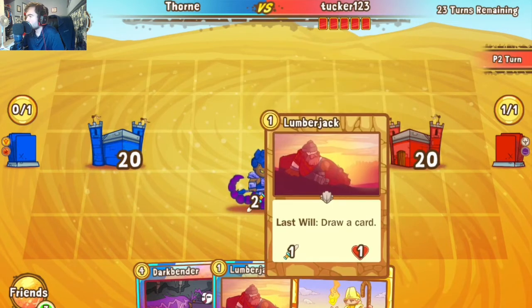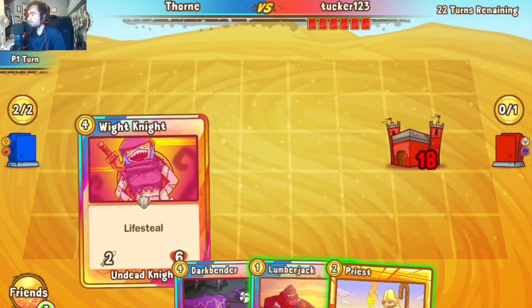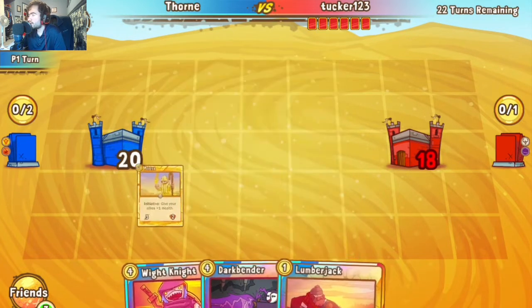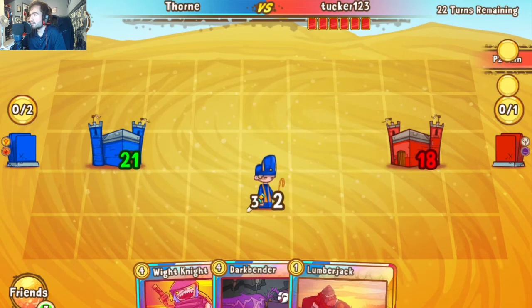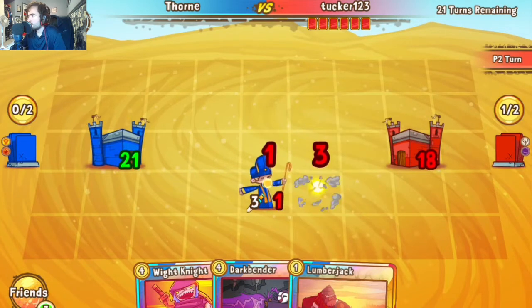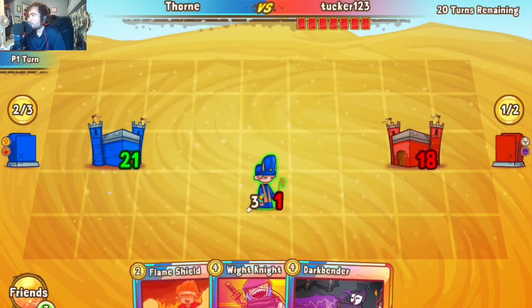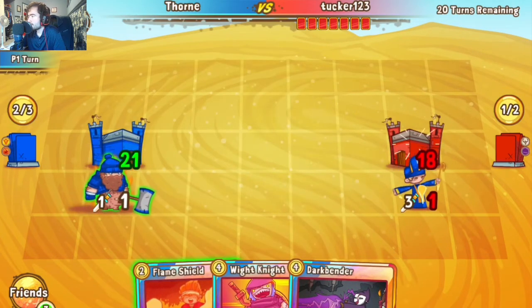Jumping in — looks like we see a Rider start things out into a Lumberjack, standard exchange for turn one: take two damage, draw a card. Thorn responds with a Priest, opting to go for the heal immediately to put pressure on rather than committing to a Lumberjack. Tucker plays another Lumberjack — he needs to draw at this point, which is fine.